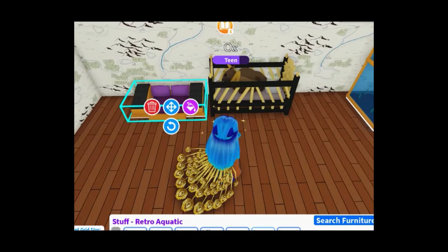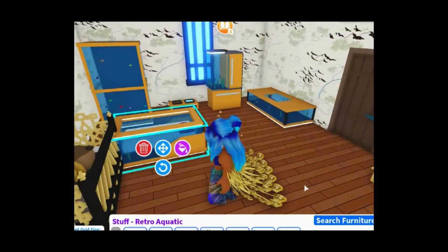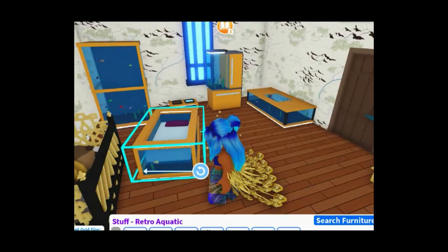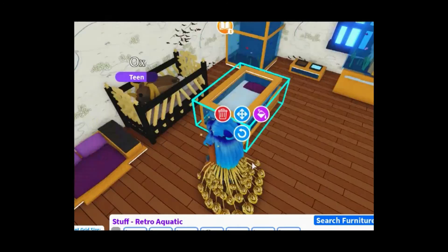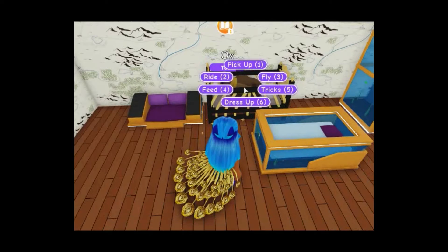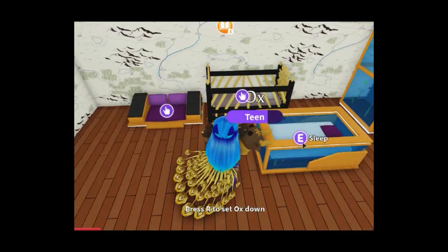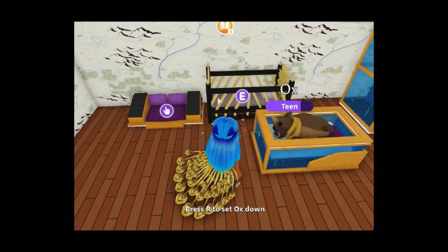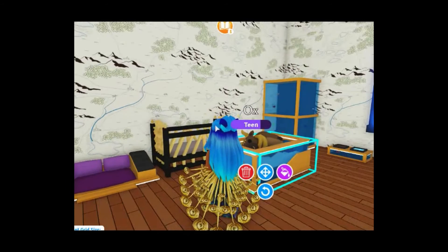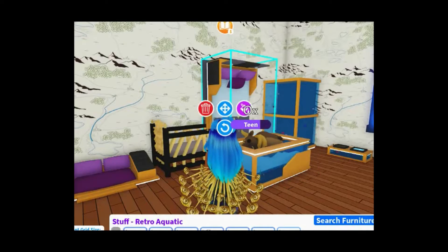Oh here's a crib — this one is even cooler! I actually like this one way better than the other one. We're going to pull them all out. We're going to put the pet in this bed and get rid of that other one — I really like this one. I'll hold onto it for now. One more piece — and it is this bed.